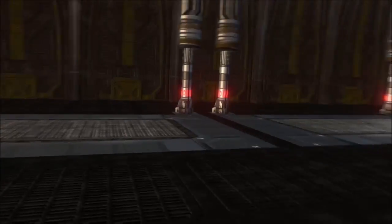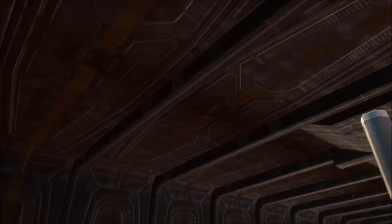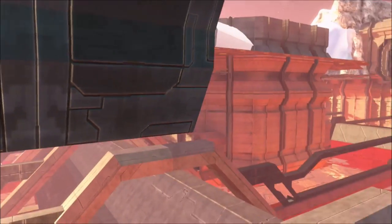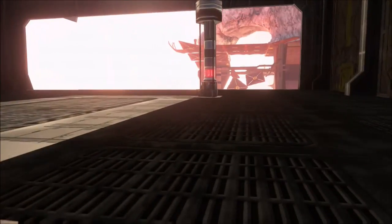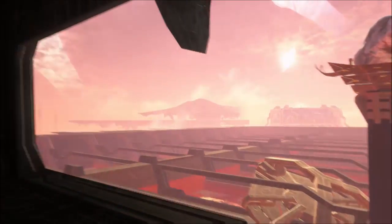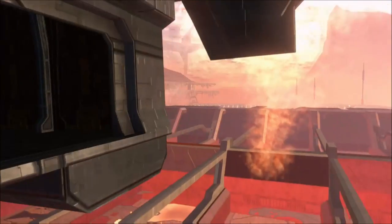Once you're in the hangar you can basically drive around. We're in theater mode, that's how I can fly around. The interesting thing is that in theater mode the walls are actually not solid, but they are in the actual gameplay. So that's one thing to keep in mind.